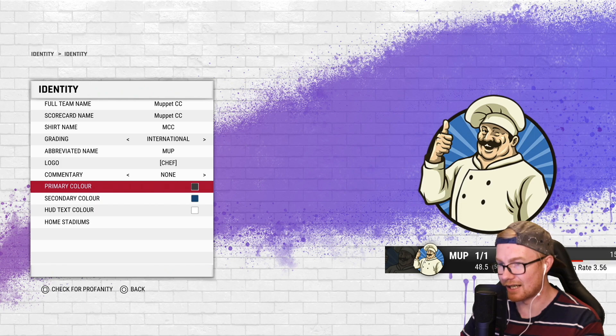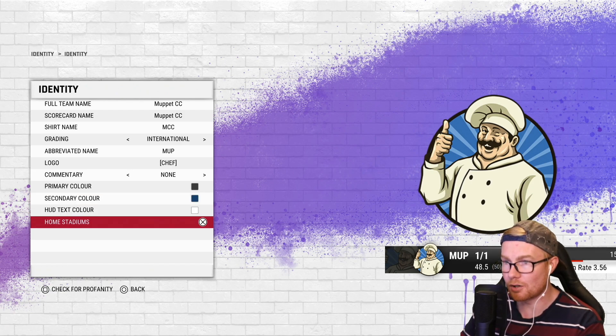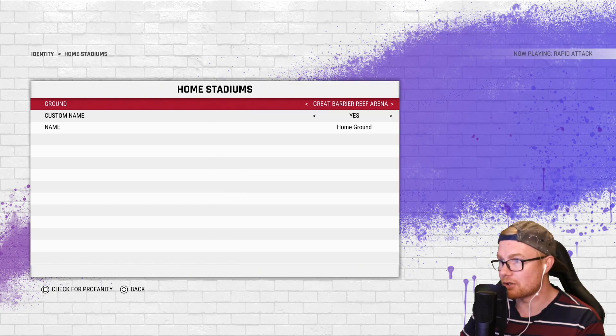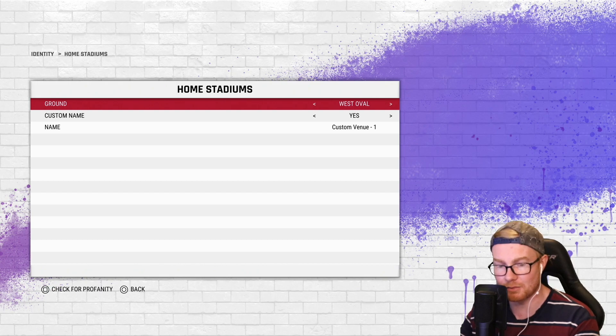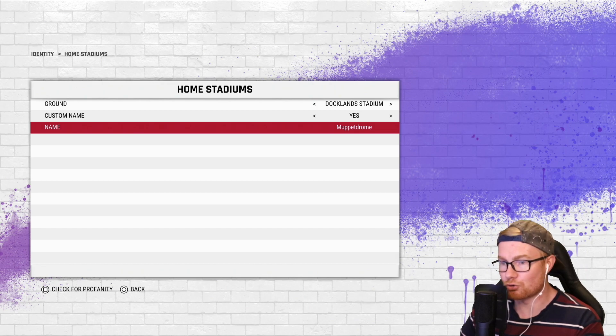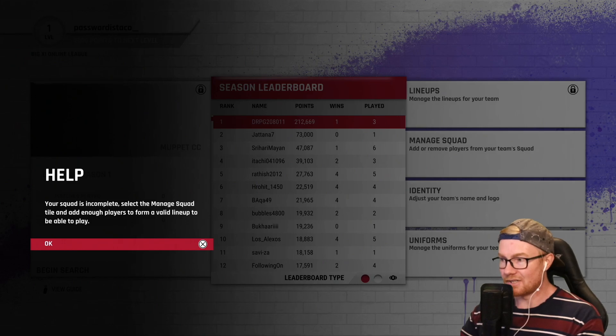For colours: primary going dark grey/black, secondary a blue to match the logo, and the third colour stays white. For home stadium I'll change the home ground — thinking about boundary sizes, whether large boundaries mean we can't be smashed but also can't hit sixes. Going with Docklands Stadium, custom name: the Muppet Drone. That is looking fantastic. Now that the identity is done, we need to manage the squad and add enough players to form a valid lineup.